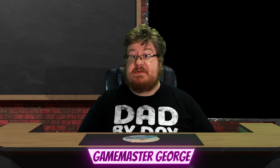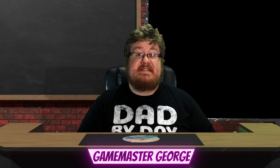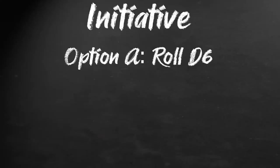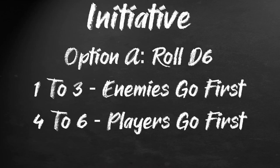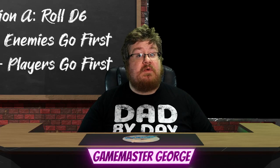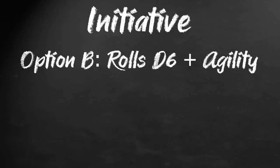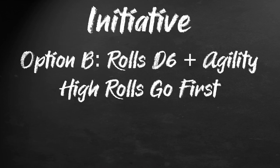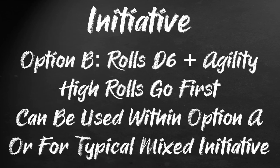Now let's talk combat. As expected, combat begins with an initiative roll. There are two ways to handle this. First, the simple way: the GM can simply roll a d6 — on a roll of 1 to 3, the enemies go first; 4 to 6, the players do. Alternatively, you can roll individual initiatives: each player rolls a d6, adding their agility modifier, and higher rolls go first. This can be used in conjunction with the previous option to determine the order in which players or monsters act within their group, or to have a more traditional initiative structure.